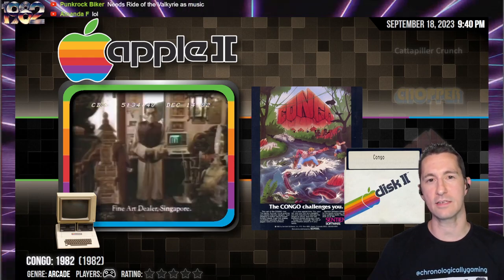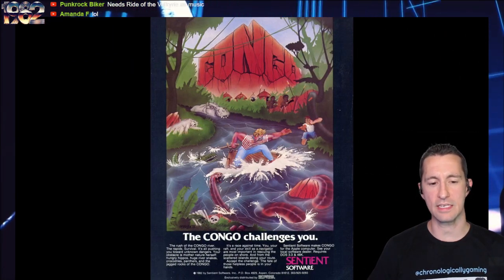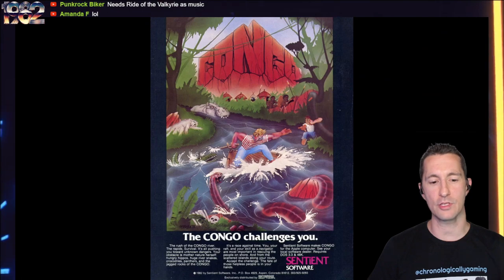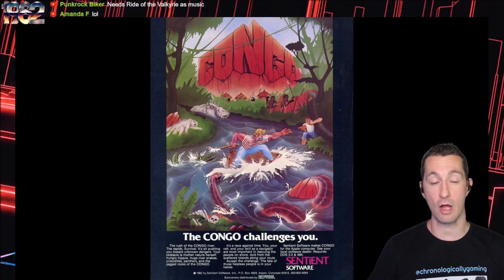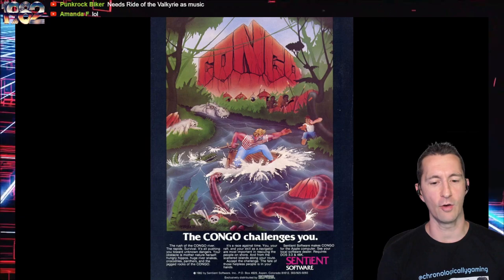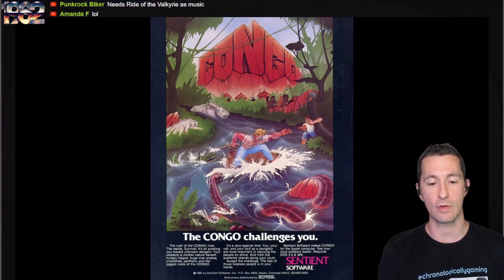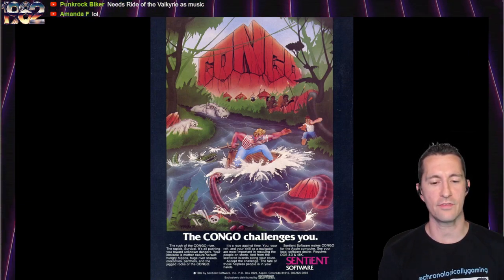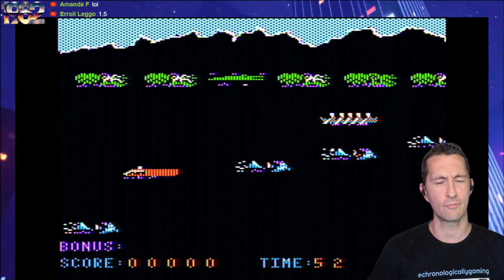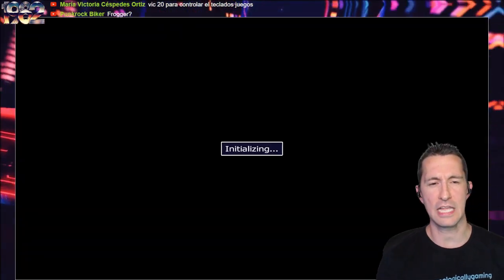It's time to play the Apple II — this is Congo. All we have is the advertisement flyer: 'The Congo challenges you.' By Sentient Software. The rush of the Congo River, rapid survival — your obstacle is Mother Nature herself: hungry hippos, huge river snakes, crocodiles, panthers, and the jagged rocks of the Congo. It's a race against time — you, your raft, and your skill as a navigator are key to rescuing people on shore and from scattering islands. Accept the challenge: the fate of those helpless people is in your hands.